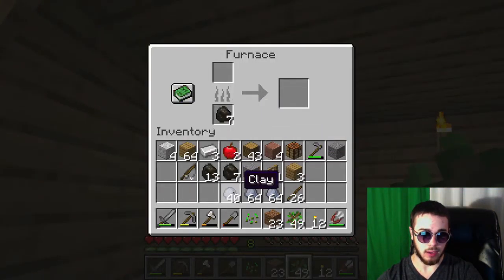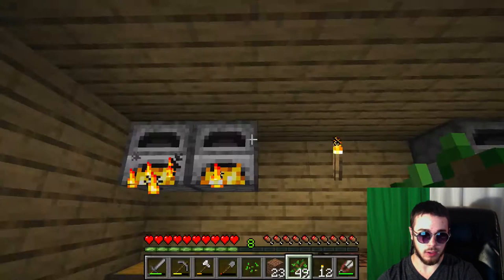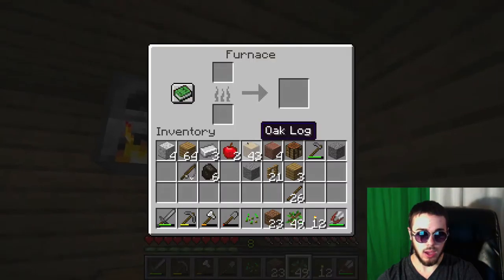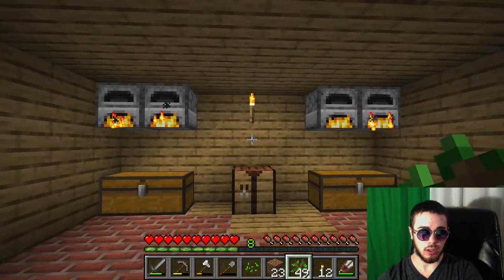Let's do half that and then put that in there, then this one — maybe we'll do seven. And then over here, do another seven. And over here, we'll get some of this charcoal going there. So all of our furnaces are going.